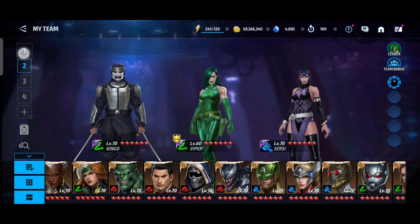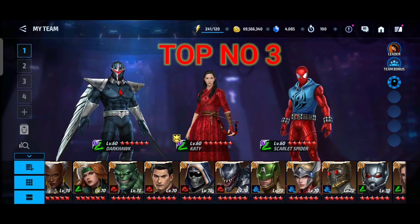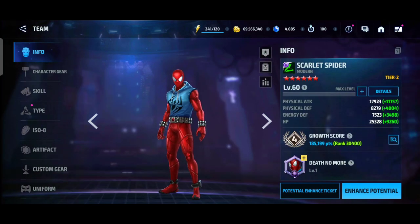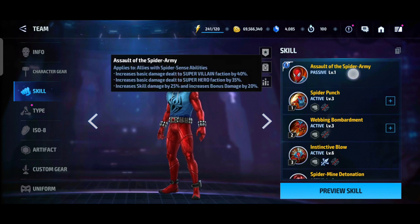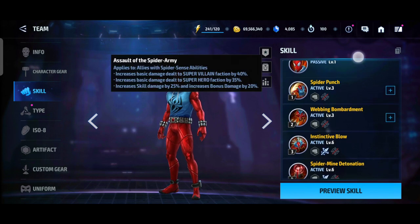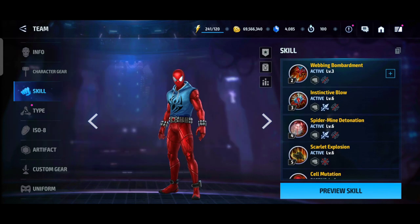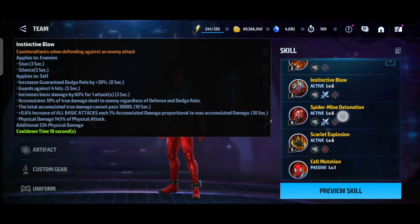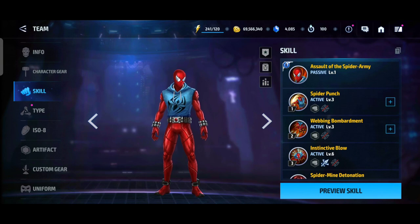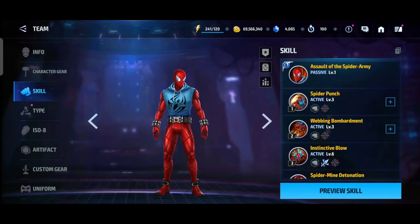In the top 3 — number 3 is Spider-Scholar. Spider is in the speed meta now. Her passive gives Spider-Man allies super villain 40 percent and super hero 35 percent skill damage bonus. Her base kit is really good — survivability, everything is great. Dodge, rider leadership, solid pick-up — one of the absolute best characters in Tier 2, and a great physical character.